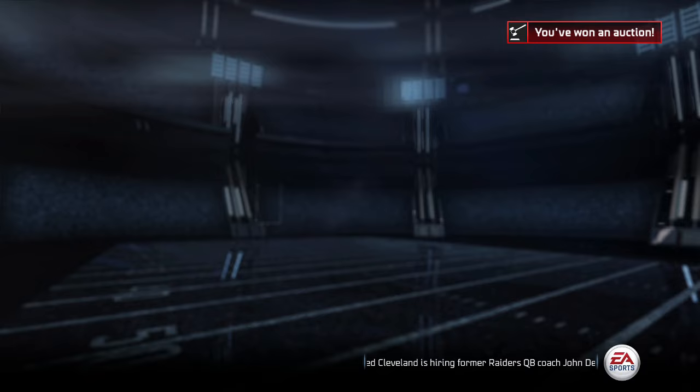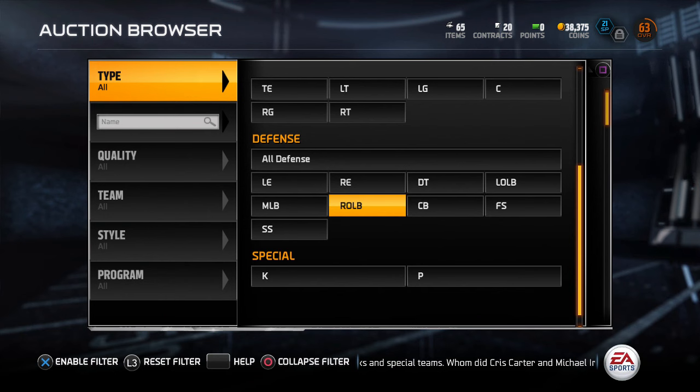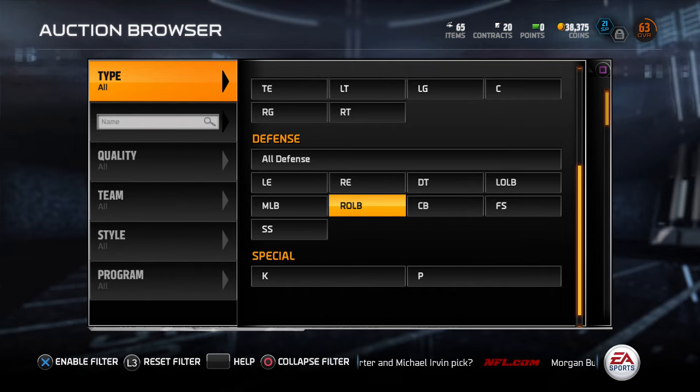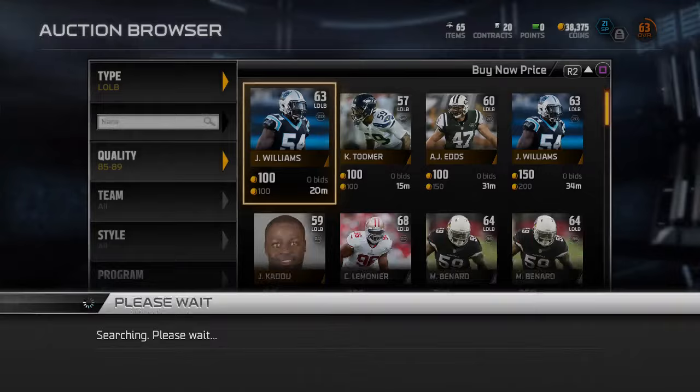I looked for other cheap Football Outsiders players but there weren't many - that right guard deal is about the best you can get for under a thousand coins. Now we're going to attack the defensive end and build up our linebacking core and safety core. Let's search 80 to 85 overall and see what's available.